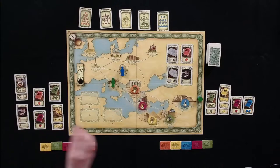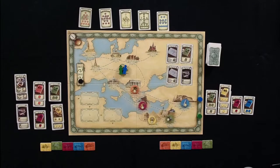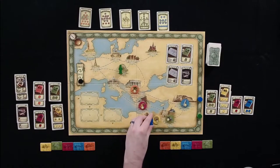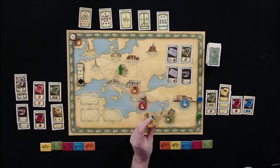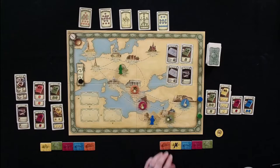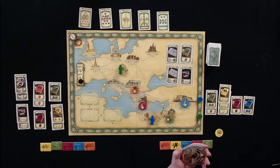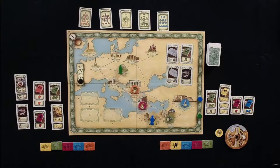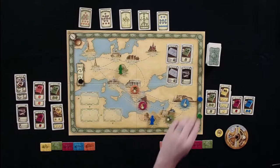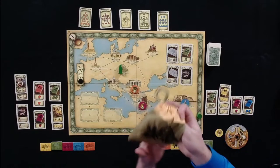Melissa goes to Vienna to get a book on Greece for two weeks. Tom decides he doesn't want to wait any longer and travels three weeks down to Egypt to perform an excavation. He gets the token already placed there for free. With six special knowledge, he decides to spend four weeks excavating, allowing him to draw four tokens from the bag. Total movement and excavation comes to seven weeks.